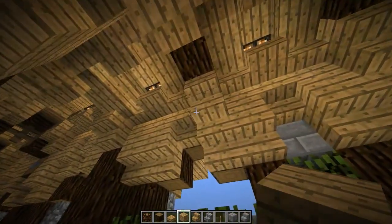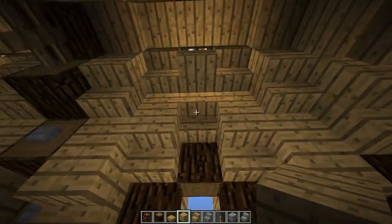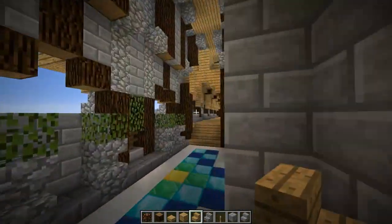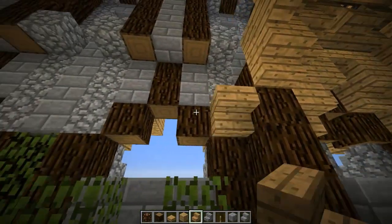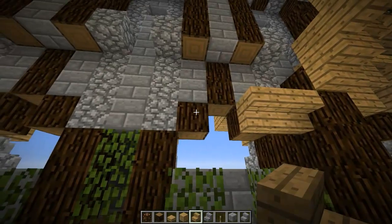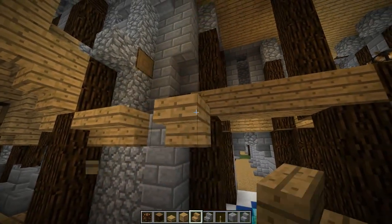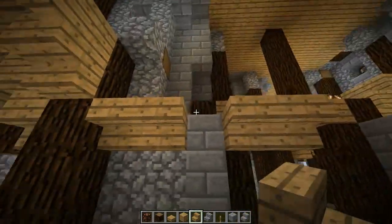We're going to start off with this right here. It's sort of a variation of the roof that we have on our hallway but quite different, so it's a little weird. Let's take some stairs, come over to this side, and right here next to this oak pillar I'm going to put down two upside-down stairs right in line with this block right here, just like so. Skip a block and put two more. On this side you want to put two right here, skip a block, put two more. Now we're going to come over here and put one right in the middle on top.